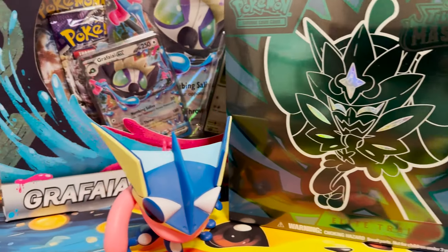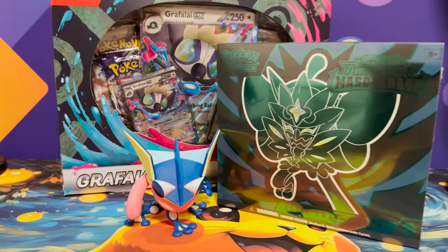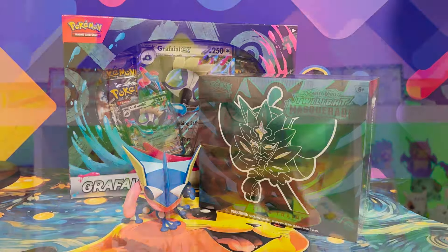Welcome back! Harry and Ben are off doing whatever they're doing, so I get to run the show this week. We've got a Graferi EX box and a Twilight Masquerade ETB to open up, and we'll just open up some random packs for the sake of it. Let's go!